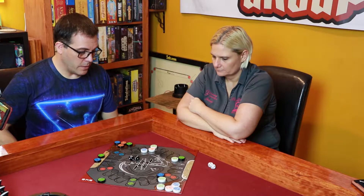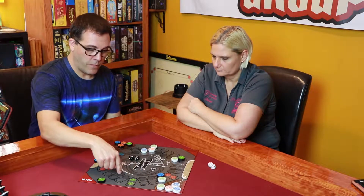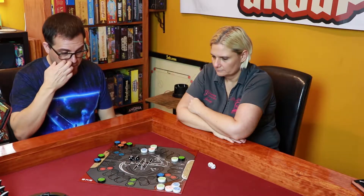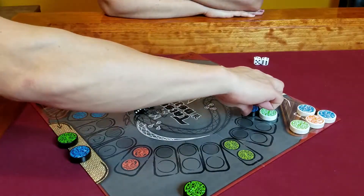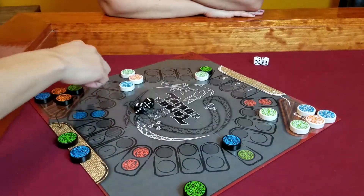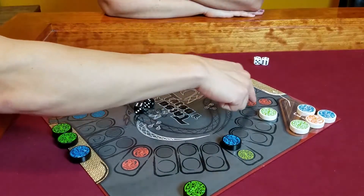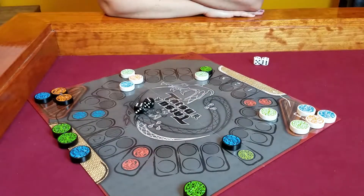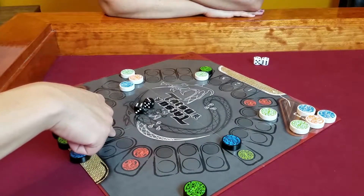I roll a three and a six. She trapped her fire dragon by moving on top, but that also protects her fire dragon from getting hit or washed back — so that's good for her. I move three spaces to get my green dragon back out there, the one she just washed away, and then six spaces, which makes a dragon vulnerable over here.